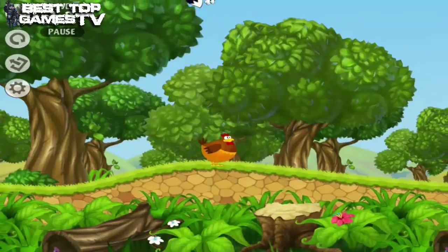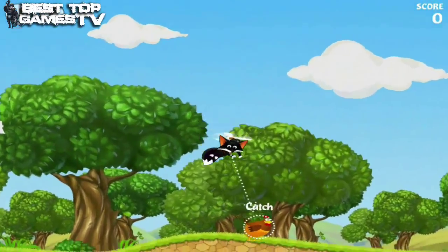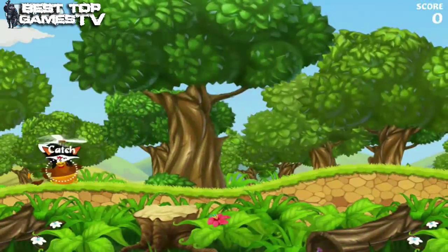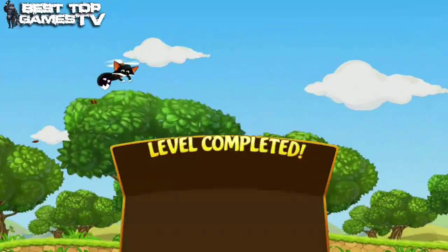Now let's catch the chicken. Use the touch controls to fly closer to the chicken. Now tap on the chicken to target it and Sly will fly on it. He will grab it automatically.